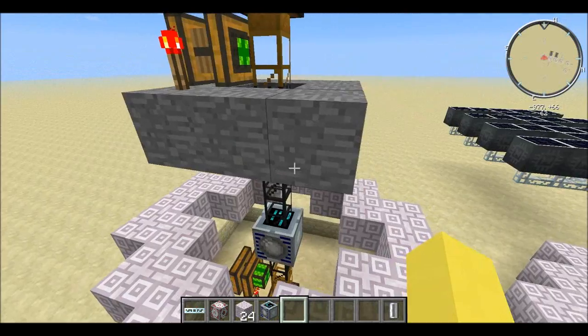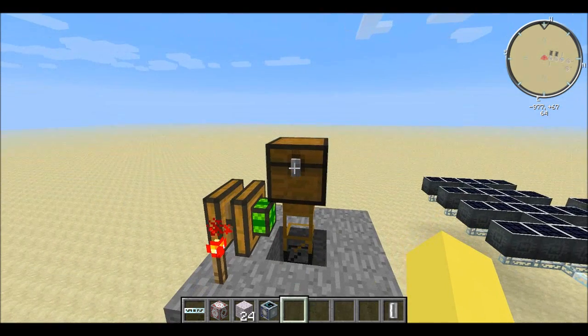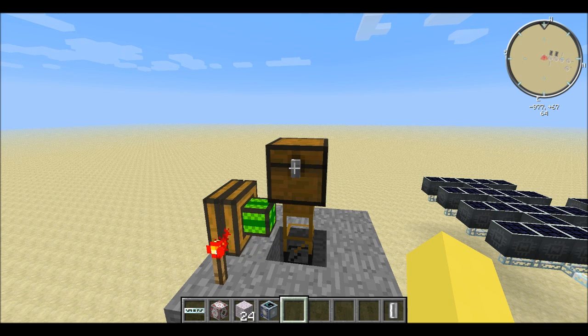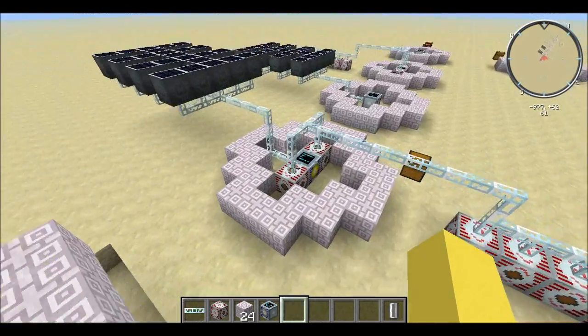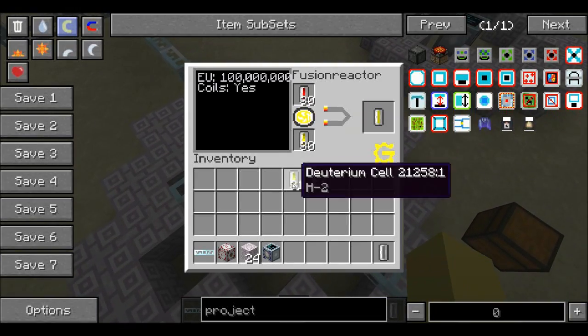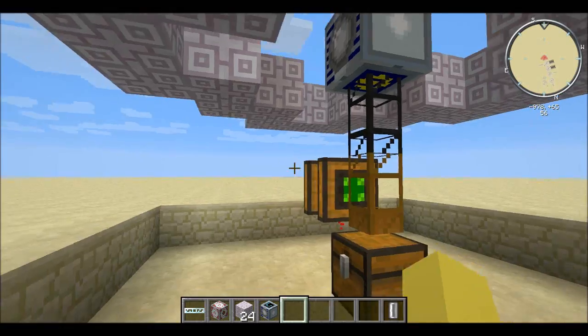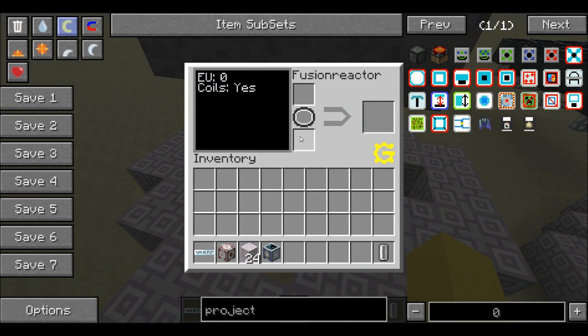Now I'm going to teach you how to automatically insert both deuterium and tritium — tritium goes in the top. This is probably one of the easiest ones to automate. You can have a chest, or something putting tritium from a tank into cells and pumping them in here. Whatever you're pumping cells from, just pump it out and put it right in the top. Same thing for deuterium — put it in the bottom. They'll pump out and tritium goes to the top, deuterium to the bottom.